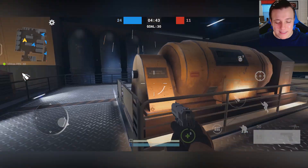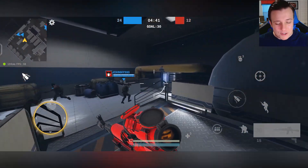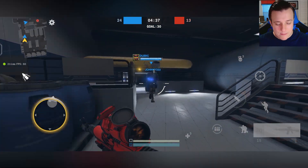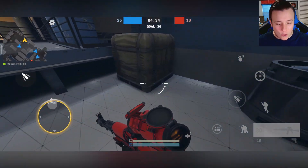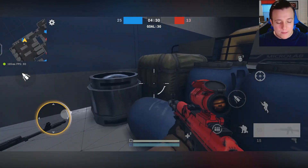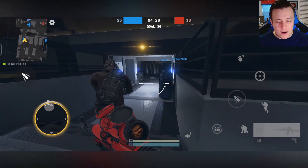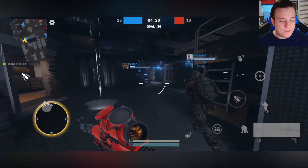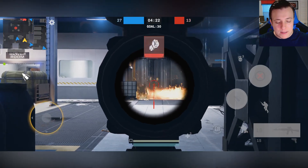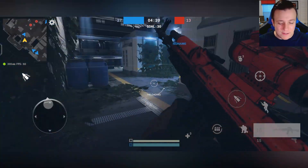I'll show you guys the main menu and some of the other special features this game has a bit later on. This guy is the best fighter I've ever seen in my entire life, cowering in the corner like this. Maybe he's trying to glitch out of the map because yes, believe it or not, there are some glitches in this game. I've seen some people glitch through the floor — weird bugs and stuff like that.